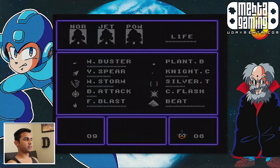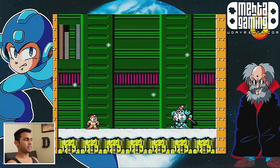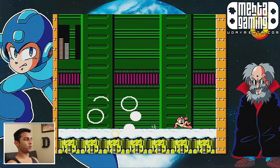This is Ice Man, Blizzard Man, Snowball Man — he's of course weak to the fire weapon. And this fire weapon is pretty bad. It has a really short range, it barely goes like a fifth of the screen. So we gotta be kind of close, otherwise it'll just leave a fire pillar behind. I'm taking a ridiculous amount of damage. Goodbye, go away.